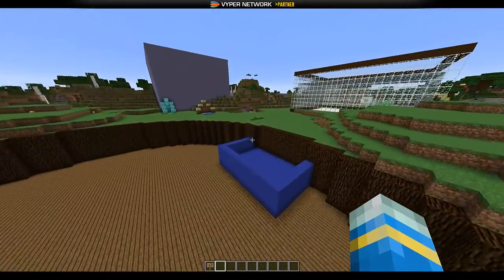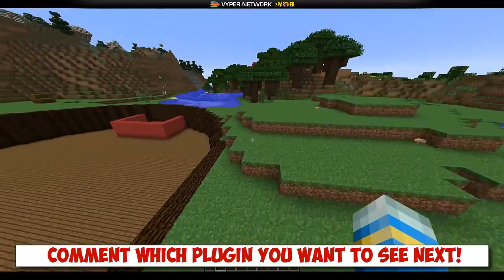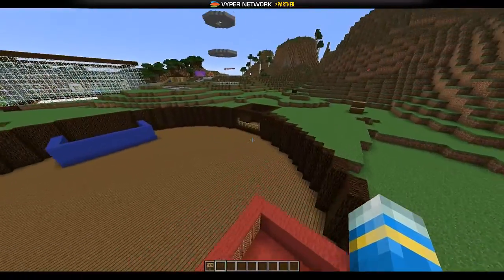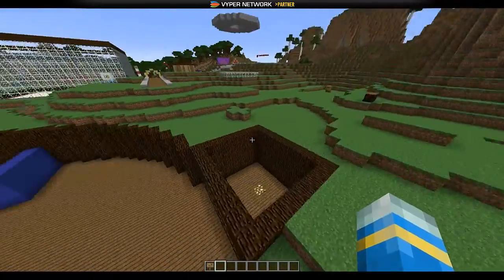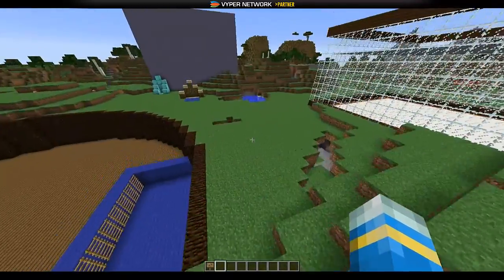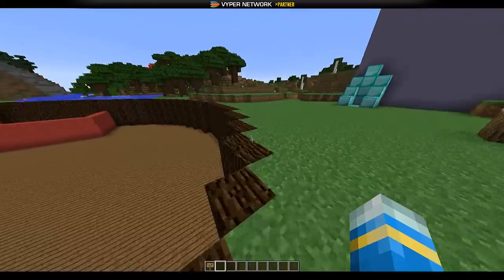Hey guys, welcome to another Bukkit plugin tutorial. Today it's on Backbone, the plugin that adds a really awesome team deathmatch minigame to your server. Before we start, I want to say thanks to Astral Hosting for a lovely server which is a building competition at the moment where you can win a donator rank. If you want the server yourself, you can use my code in the description to get 25% off any server.